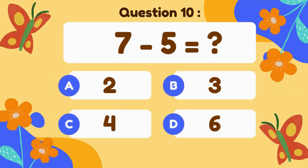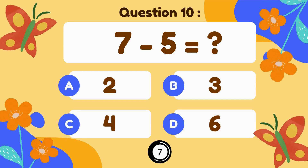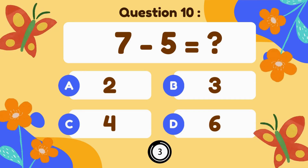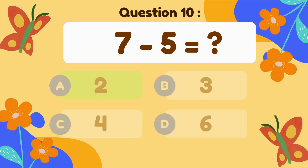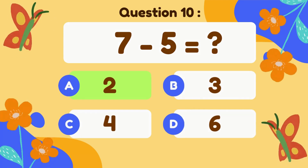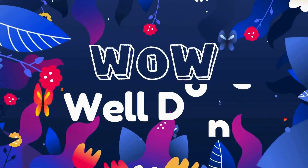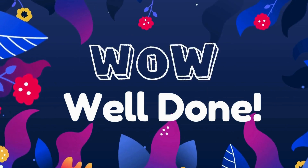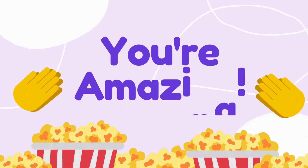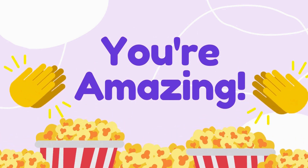7 minus 5. 7 minus 5 equals 2. Wow, well done! You're amazing!